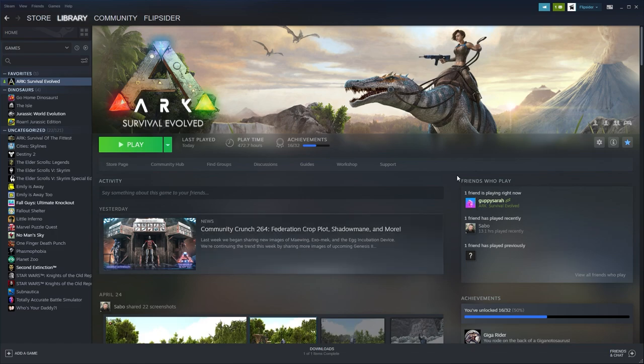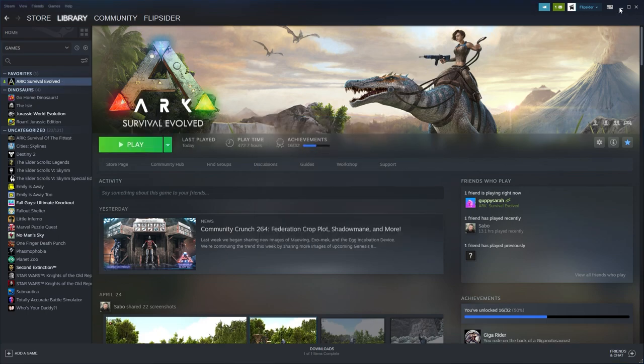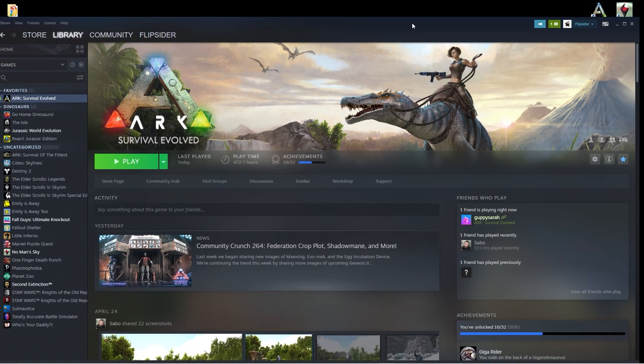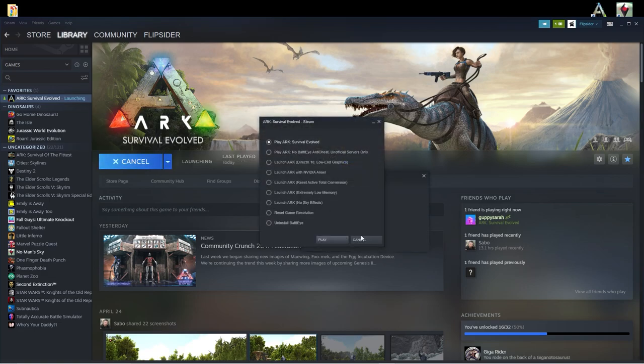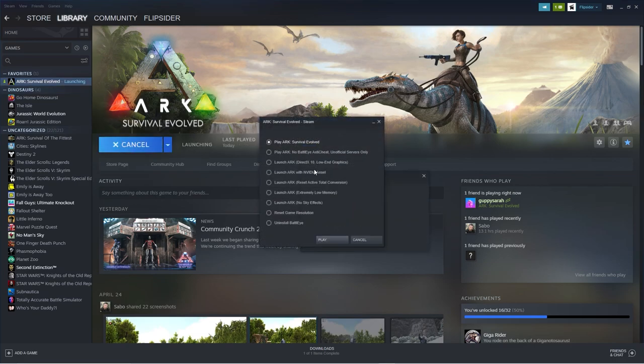As far as I know this only works on Steam — I don't believe there's any way on Xbox or PlayStation to do this. This uses your Nvidia graphics card on your computer to actually take awesome screenshots. What you're going to do is come into Steam, go to Play, and you have to open it through the Steam library — not the desktop shortcut, which would circumvent the whole process — and then click 'Launch ARK with Nvidia Ansel.'